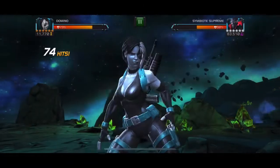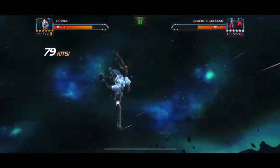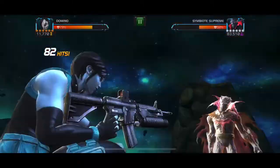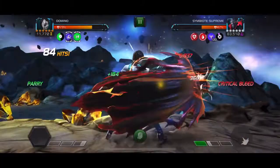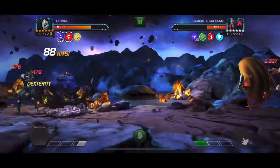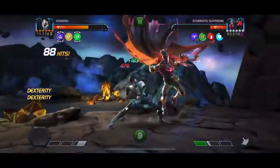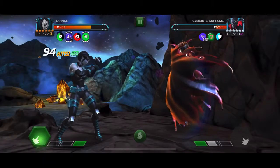Yeah, that can get pretty nasty. I've had it a few times where I've had a lot of buffs on me and he changes into that stance and I just die. So it did take a few tries with Domino, but like I said, build up to that special three. Throw the special three when Domino is lucky so that you have a great chance of proccing that massive critical bleed.